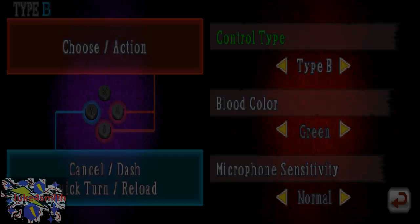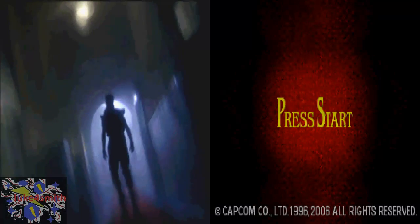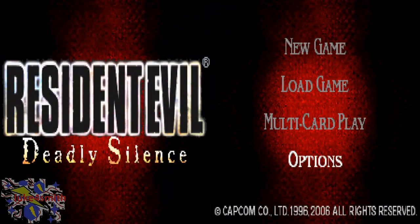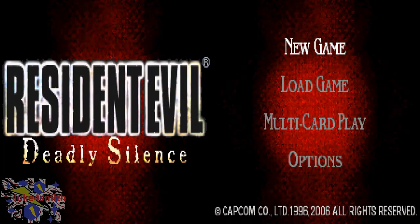Let's just go through the options here — control type A and B. I've got to set up the DS stuff. Yeah, type B. Blood color red, microphone sensitivity. Okay, did it save? Yes it did. All right, let's just get into a new game.